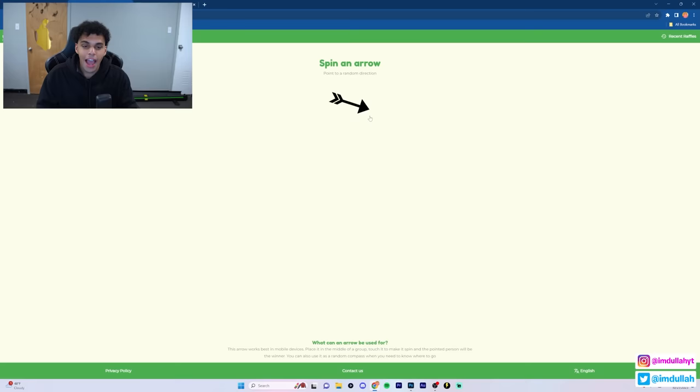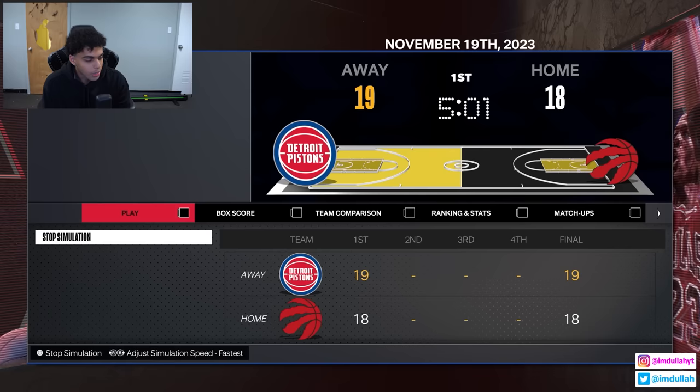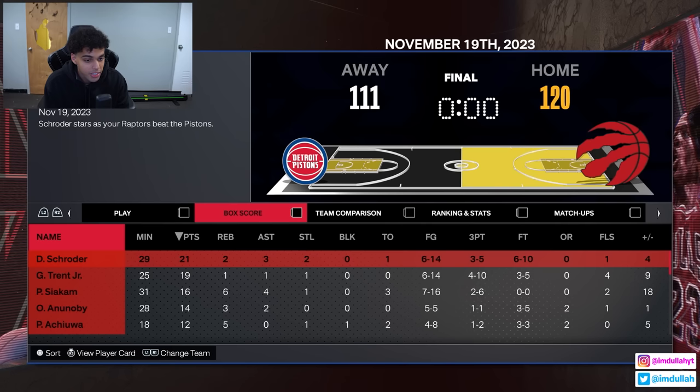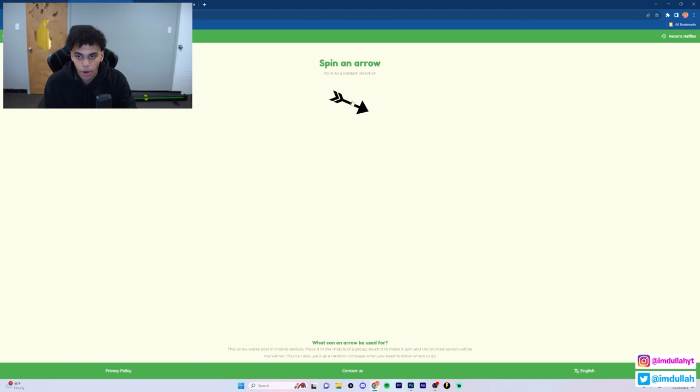Next up we have the Detroit Pistons. Going up right takes them to the Toronto Raptors. Contrary to popular belief I think the Pistons are better than the Raptors by a lot. Come on Detroit! We lost by nine though - Cade Cunningham had 21. Whatever - the Raptors are gonna take Cade Cunningham. Damn.